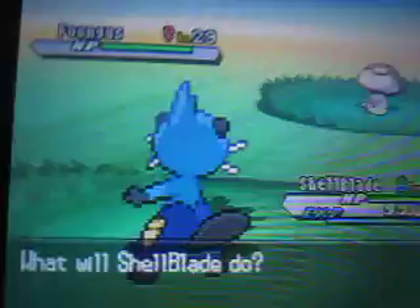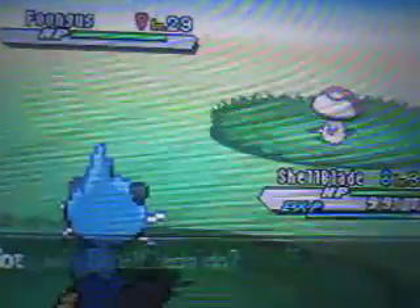Oh man, why does it have to be more Foongus? Let's just run away from this thing. Up here is the real item, which is an Ultra Ball in case you want to catch some Pokémon — and you will actually be catching a new Pokémon. Oh, what did I just hear? A Cobalion? Is it a Cobalion?